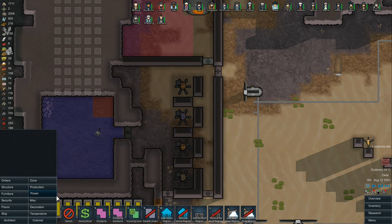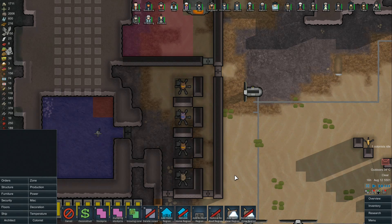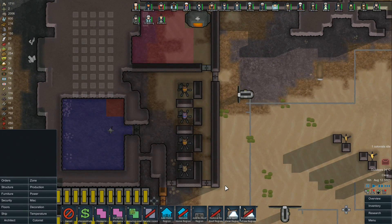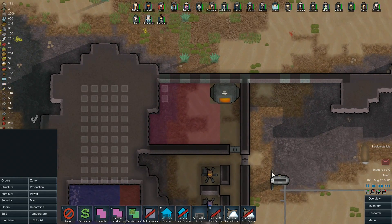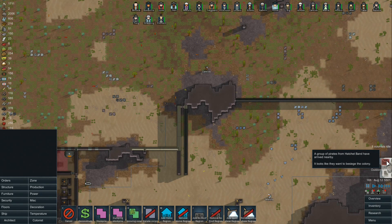We want to unroof this stuff too. Let's add a no-roof region. I don't even need those little walls in there - I think we'll be fine like that. There's one other thing I wanted to do. Let's see what happens here first - it looks like they want to besiege the colony.